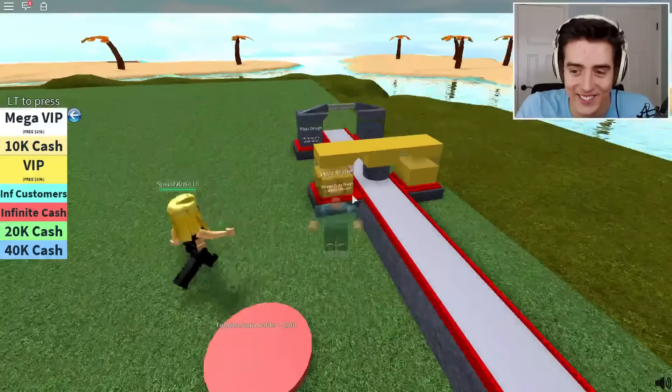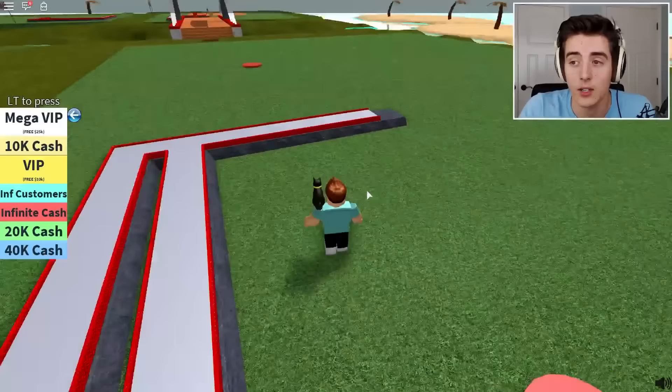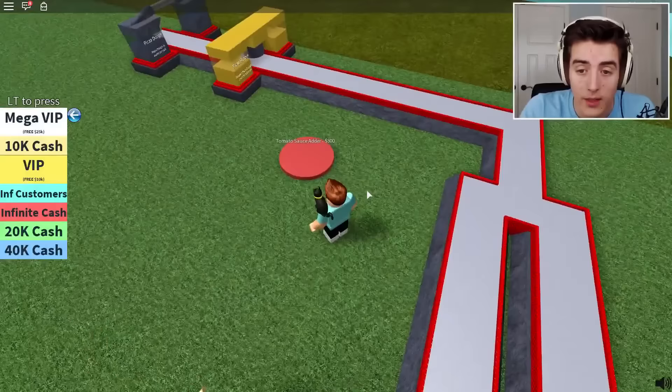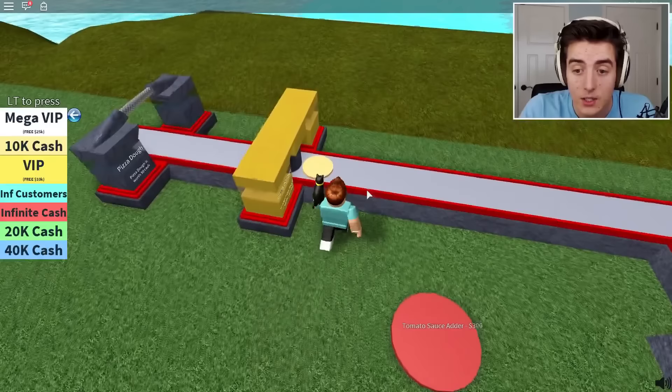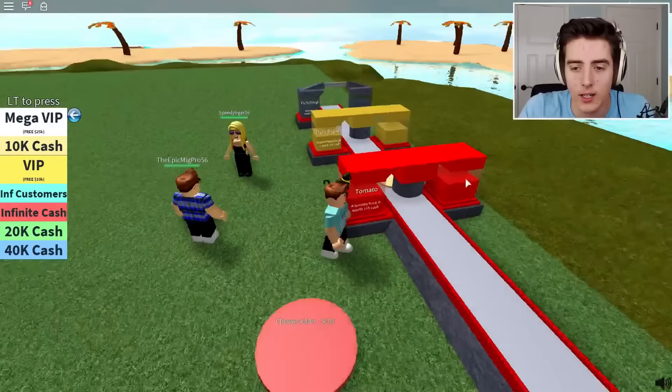It shapes it into a nice circular dough - very good. Tomato sauce adder is three hundred dollars. I'm still not going to have enough for that for a little bit. So every time a circular pizza comes in here it's worth 100 cash, meaning we only need one more. We'll have enough for the tomato sauce adder almost there - come on, make it to the very end. Boop, there we go!